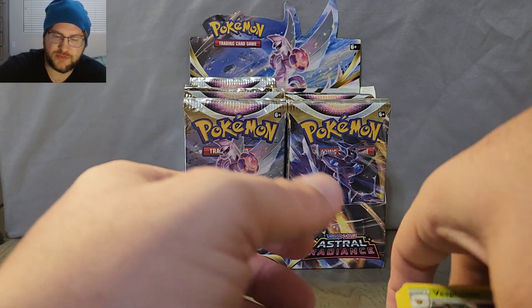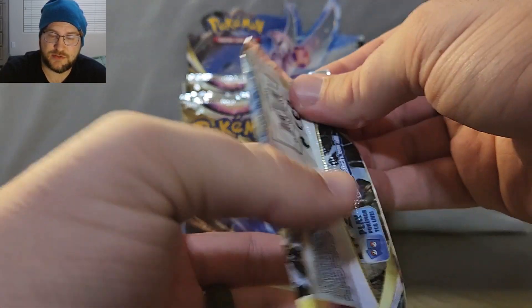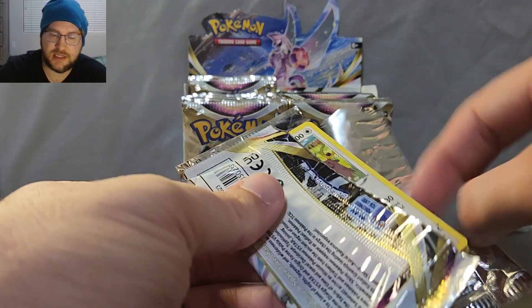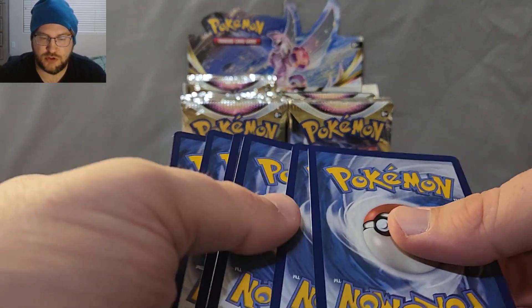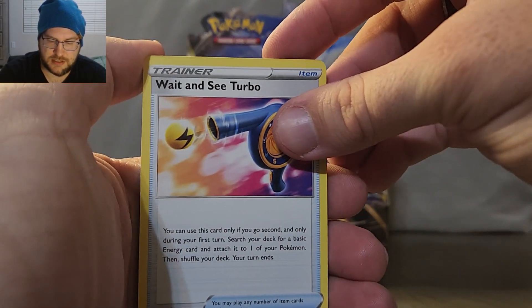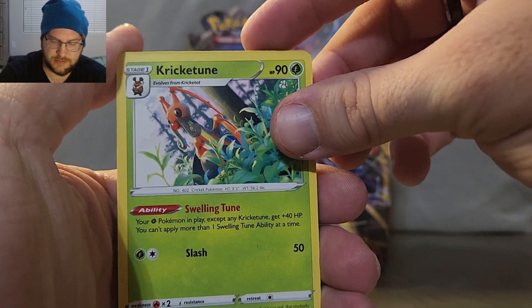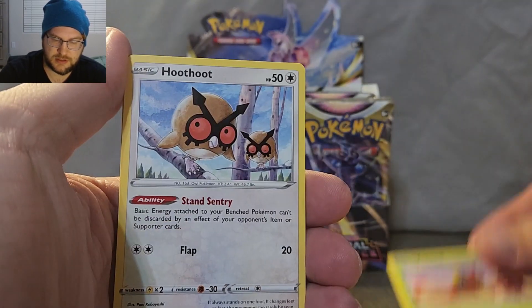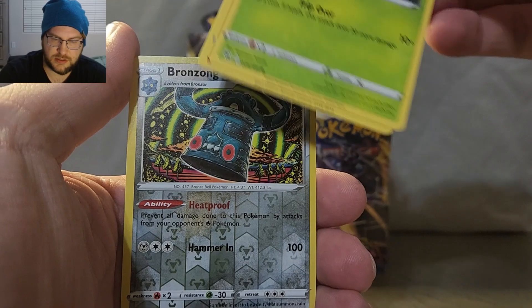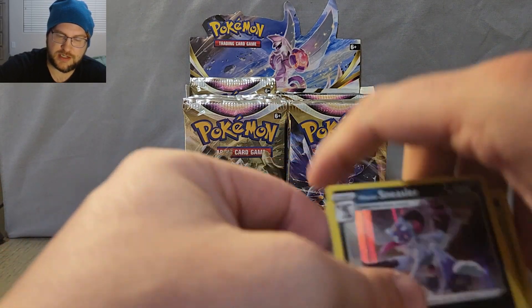We got Vespiquen. Darkness Energy, Cricketune, Bisharp, Cricketot, Sudowoodo, Bronzong. Yep — a holo, Radiant Hisuian Sneasler. Still no V or ex hits from the light packs.